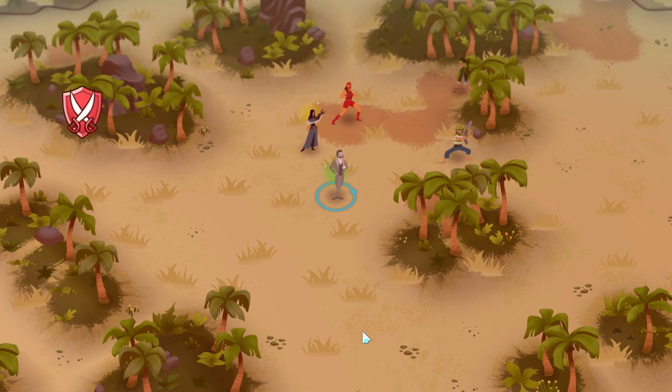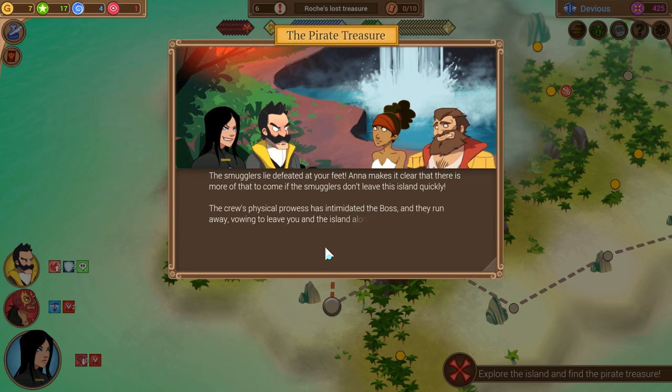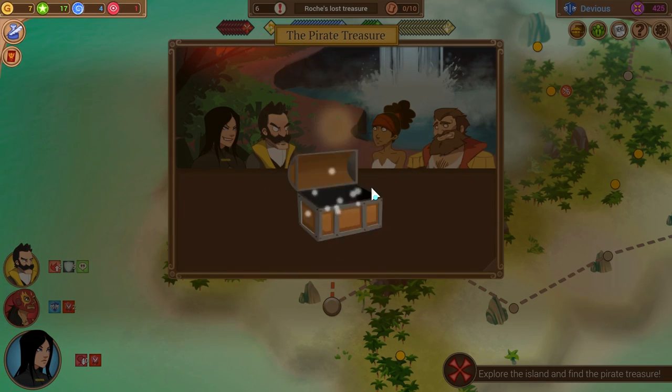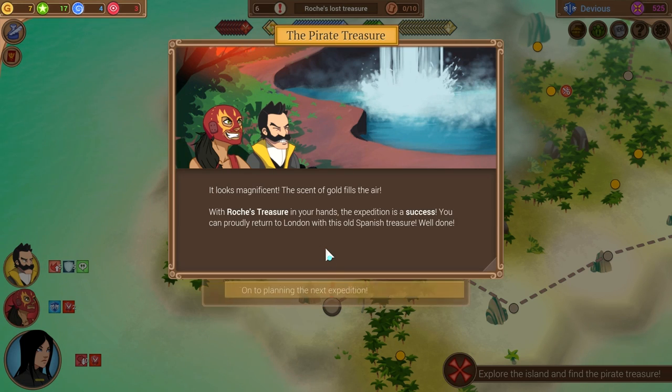She blocks the gunshots with her hands — she's been working out a lot lately. We should be able to end this one right here. Down goes the foe, and that'll actually despawn all the other ones too. He's got a vein popping out the side of his head — I beat a vein out the side of that dude's head, crazy! The smugglers lie defeated at your feet. Anna makes it clear there's more of that to come if the smugglers don't leave quickly. The crew's physical prowess has intimidated the boss and they run away, vowing to leave you on the island alone. Without those irksome outlaws, you can retrieve Rogue's treasure easily. We got 100 renown from that — I still don't think we're gonna win this one though.